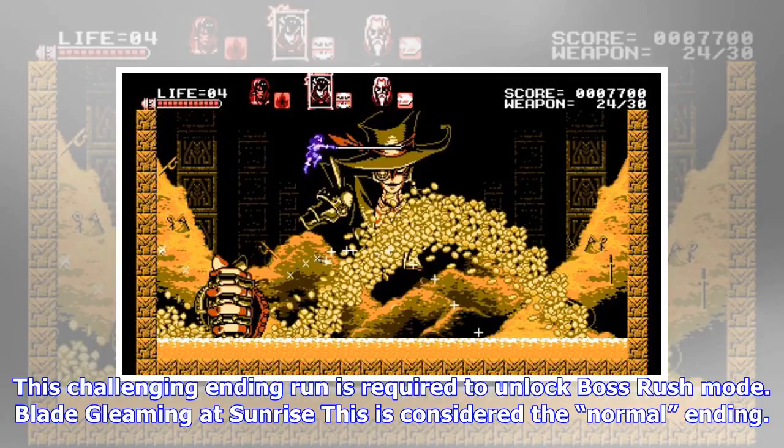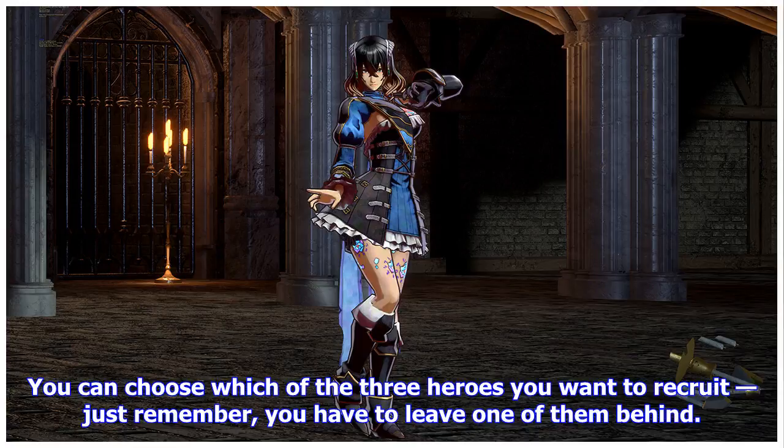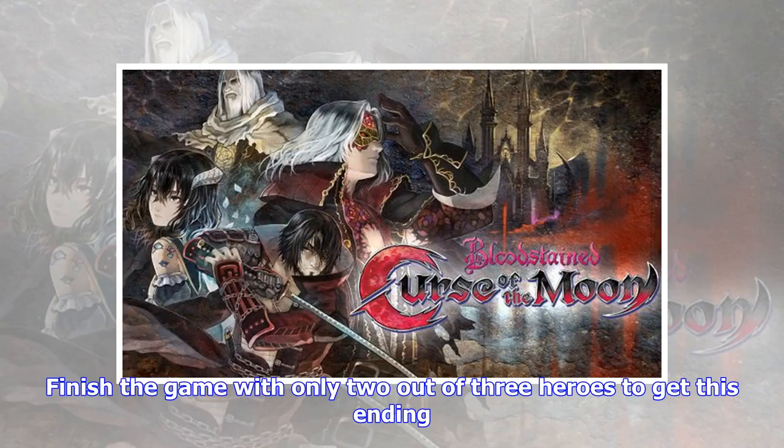'Blade Gleaming at Sunrise' — this is considered the normal ending. To get this ending, you must recruit at least one hero but don't recruit all three. You can choose which of the three heroes you want to recruit — just remember you have to leave one of them behind. Finish the game with only two out of three heroes to get this ending.